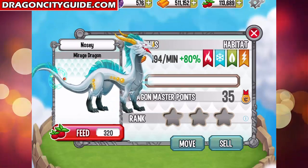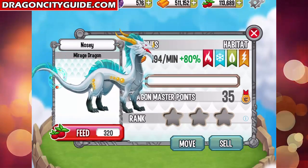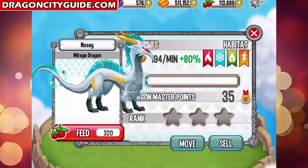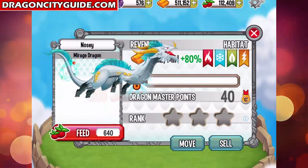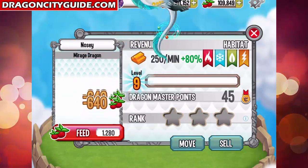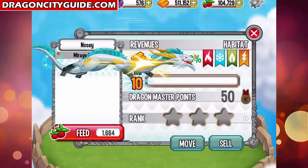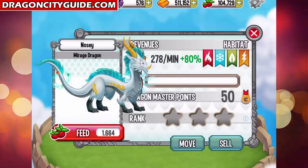Okay, now let's hit level seven. He has a very good gold per minute ratio, so if you want to make a lot of gold, check this dragon out. Level up — eight, nine, and ten — and as you can see he has good dragon points per level.